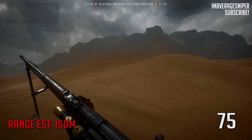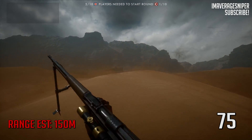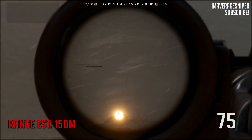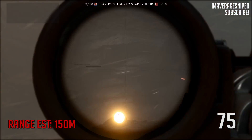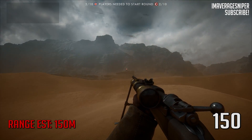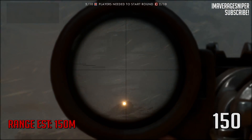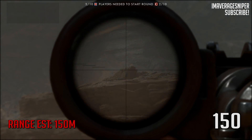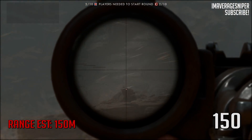Let's get a little bit closer — within about 150 meters — and leave the scope zeroed to 75 meters. We aim directly at the head. The bullet dropped and hit him in the chest. We did not get the one-shot kill that we wanted, and now the guy's going to run and hide — you just missed out on a kill. Now we adjust the scope to 150, aim right directly at his head — perfect. Again, if your scope is adjusted for the right distance the enemy is at, all you have to do is aim at their head; you don't have to worry about the bullet drop.